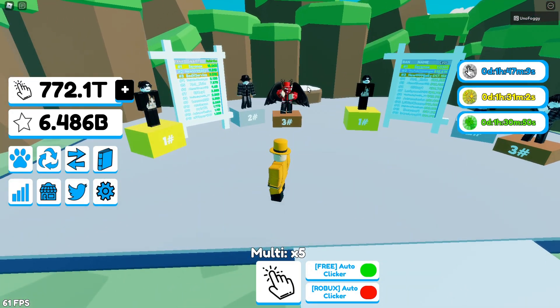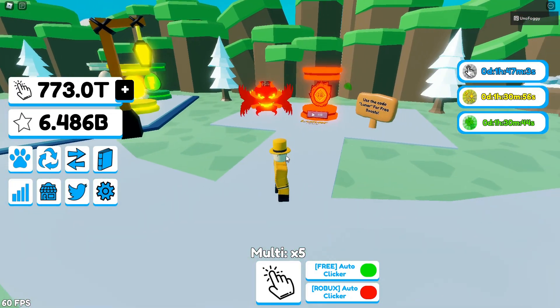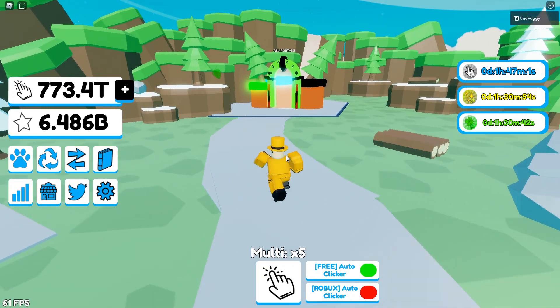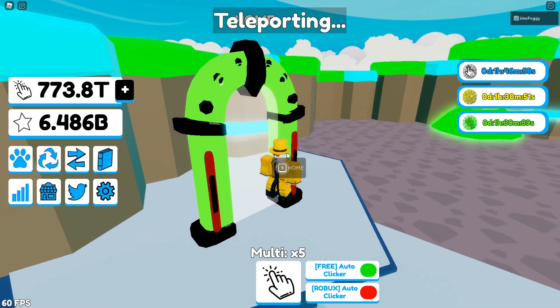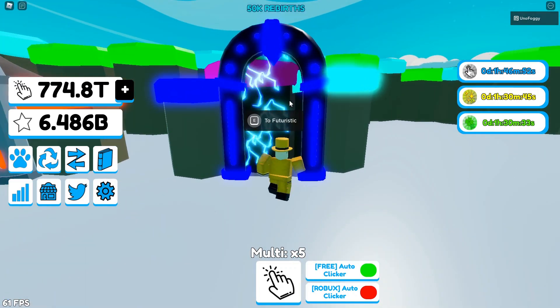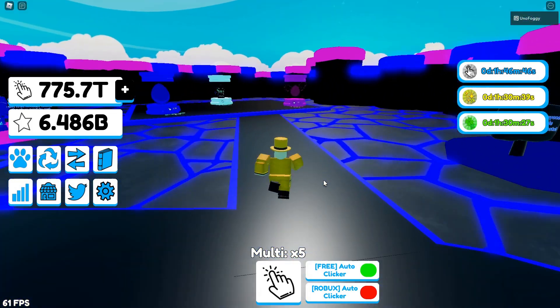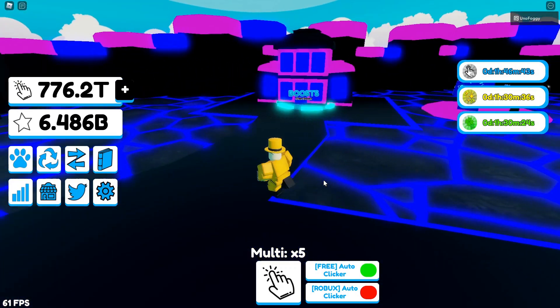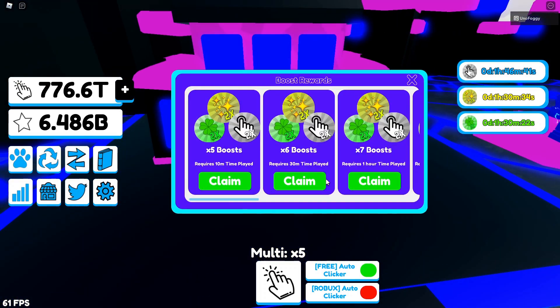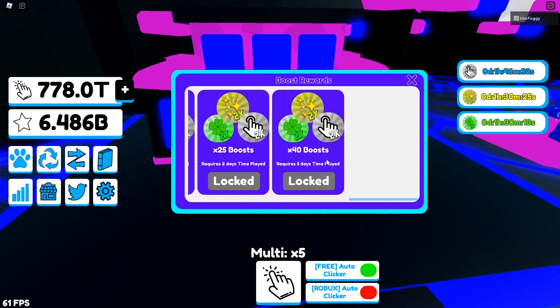There are leaderboards that I'm not currently on, but hopefully at some point I will be. There are obviously the starter eggs, and an event egg area with the Lunar Egg which we'll go over shortly. Coming through into Portal Land, there are three different areas. The most expensive one right now costs 50,000 rebirths and looks really cool with all the black and neon dark blue. You can also claim boosts here — from 10 minutes played all the way up to 55 hours.